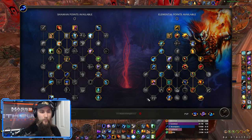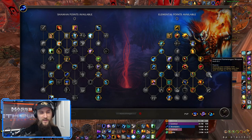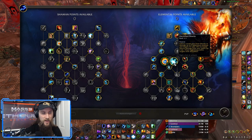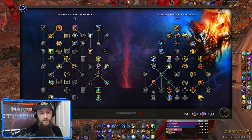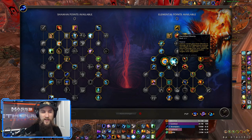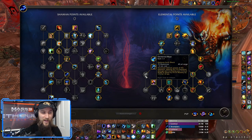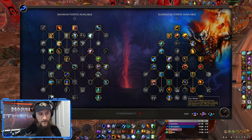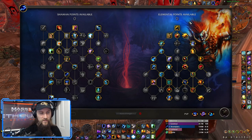So basically, this is our normal Wildfire build. The only difference is we're going to be dropping Power of the Maelstrom and Improved Flametongue Weapon to pick up Ice Fury and Electrified Shocks. In this build, I would always suggest taking Elemental Blast because of how it interacts with Electrified Shocks — getting an additional 15% damage increase on your Elemental Blast is quite nice. So it definitely plays well together with the full package.